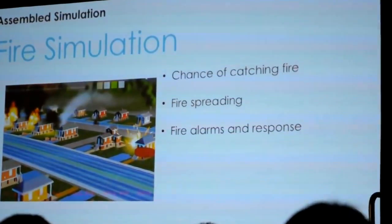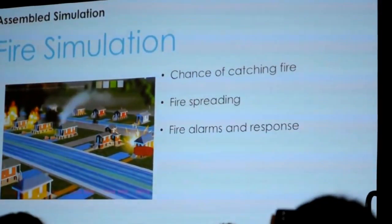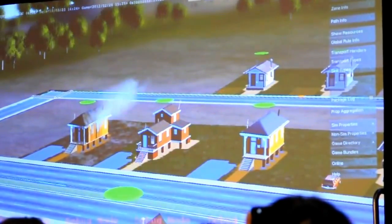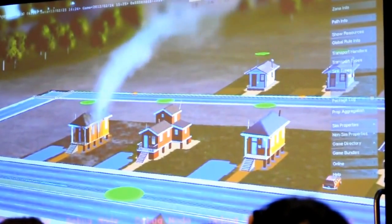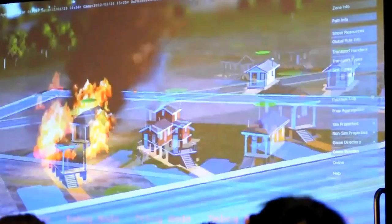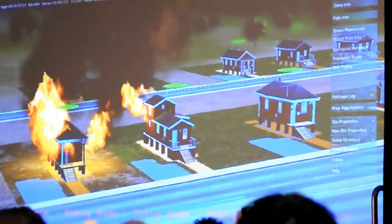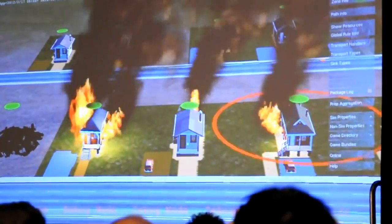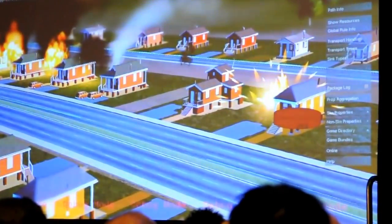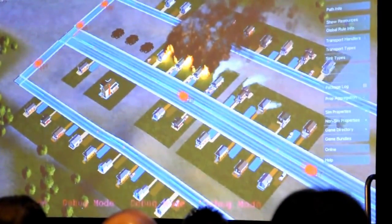We'll show how there's a chance of buildings catching fire, how we're using agents and simulation to spread the fire, and how buildings call for help using agents. Abandoned houses have a much higher chance of catching fire. When the simulation kicks in, it's reducing the flammable resources inside the house, and when that gets to zero it'll burn down. Every tick, the rules create agents carrying a heat resource, and that heat is transferred to nearby houses, causing a chain reaction of houses burning down. Every time a house catches fire, it sends out a fire alarm agent that travels down the paths looking for a fire station. When they reach a fire station, the station responds by sending out its truck. Since there's no fire station in this city... this is horrible.